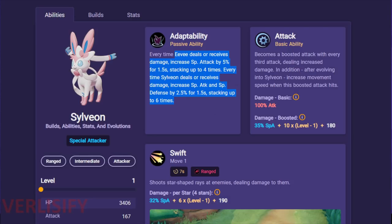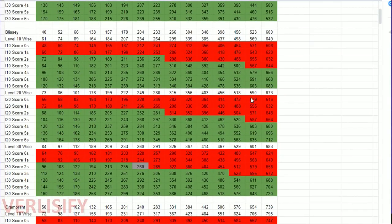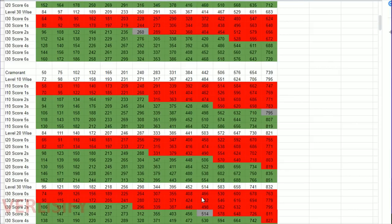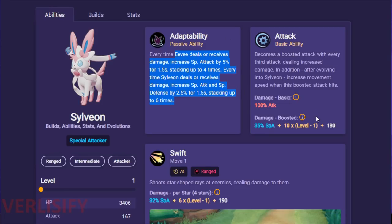Even with that, Choice Specs is better — we refer to the data. If you make 2 or 3 scores, Specs is just doing better. With the crazy high scaling, Specs gives you flat stats that then get boosted by the 55% from your passive and Calm Mind. That's not happening for Wise Glasses — you're just getting raw scaling value, which makes Specs way better.